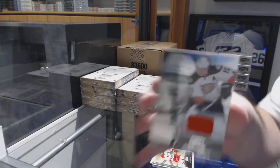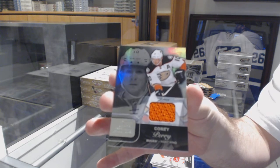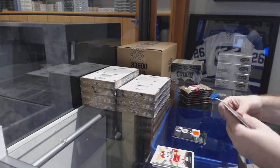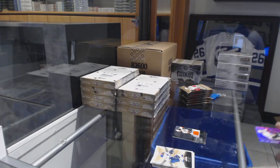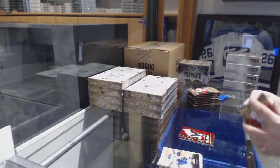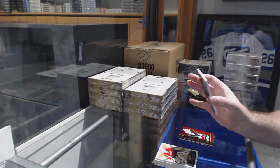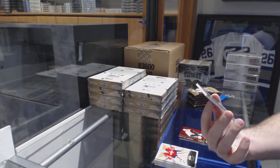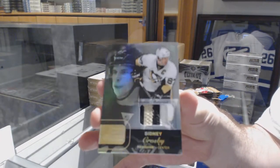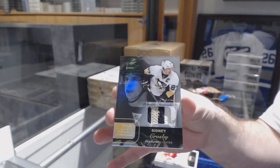We've got a Showcase Jersey for the Anaheim Ducks, Corey Perry. We've got a Metal Universe Red for the Penguins, Daniel Sprung, numbered to 150. Wow, this is a good card — we've got numbered one of 15, Showcase Premium Materials patch for the Penguins, Sidney Crosby.